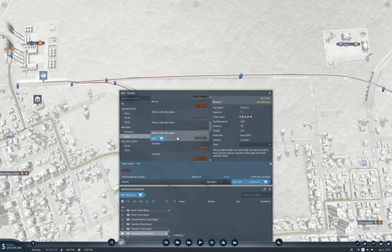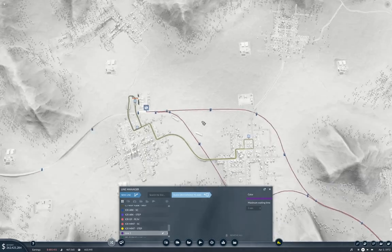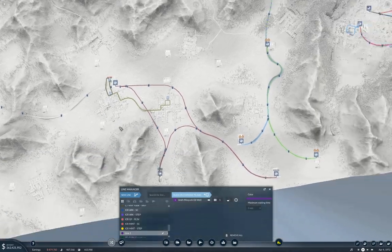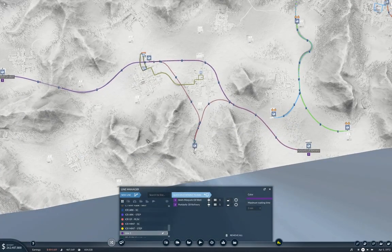We'll put ten tankers on here. We'll buy a train and do a new line, which will go from here to here. That's a fairly long line. This is going to be the cargo rail — Ankh-Morpork oil well to Pork Belly oil refinery.